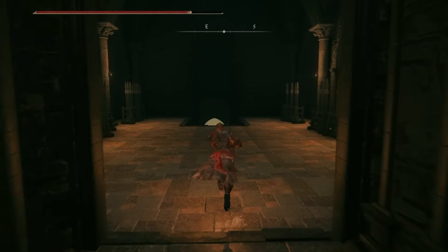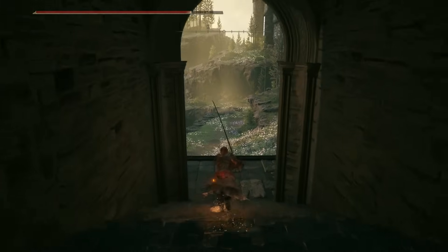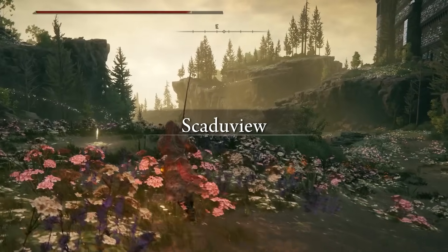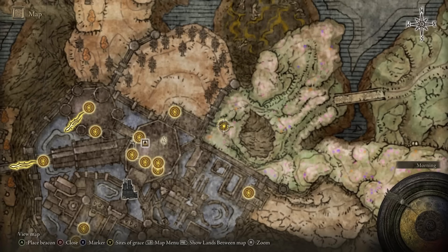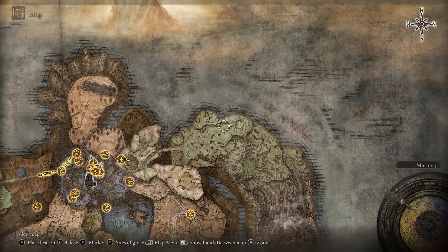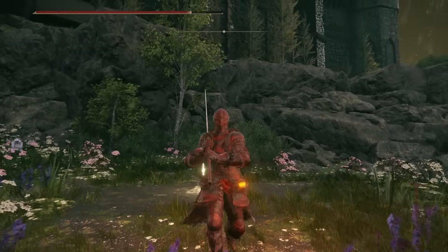Pretty cool! Now you can go ahead and run through down the stairs, and you'll see we'll be in a secret hidden area called Scaduview right over here. Go ahead and rest at the Site of Grace because you made it - you unlocked the secret hidden area. This is on this side of the map that reveals the whole area you can progress through. I hope you guys enjoyed this video, and thanks for watching.